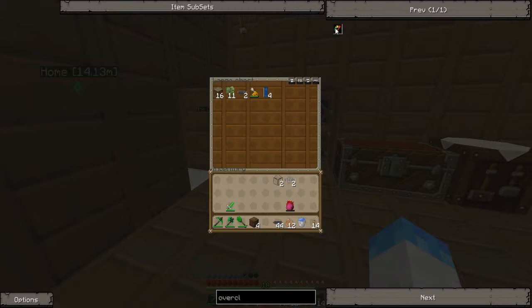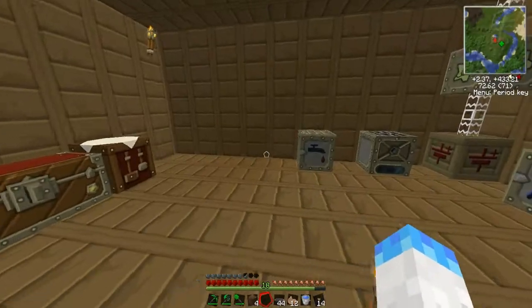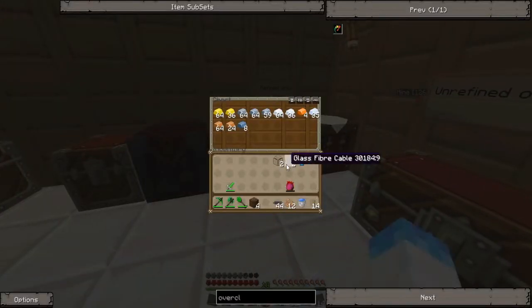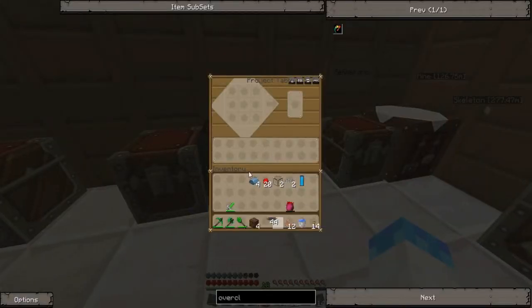I need these and electronic circuits — how wonderful, because just as I got done making a bunch of electronic circuits I have to go and make more. I need one electronic circuit and I'm making four of these, so that should be fine. Redstone and insulated copper cables — that's it. One, two, three, four. Perfect.